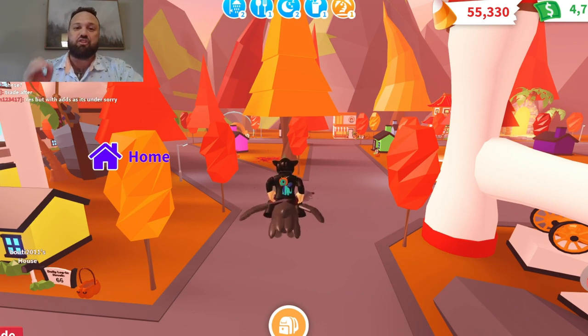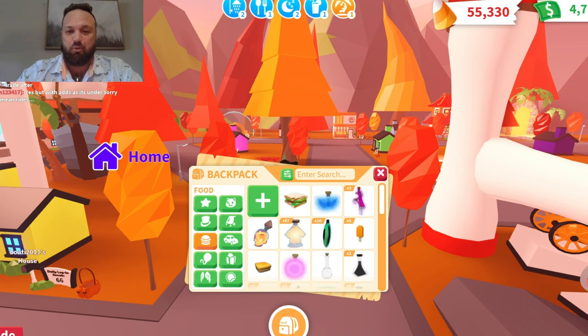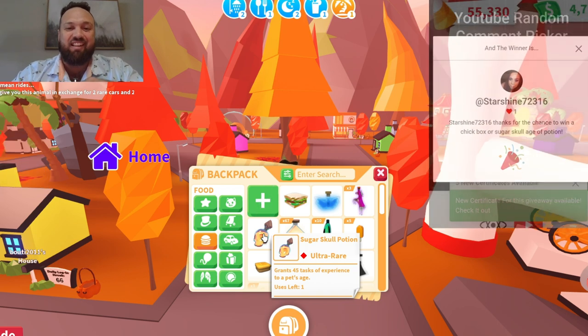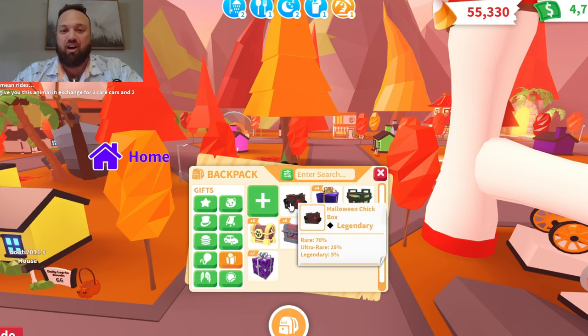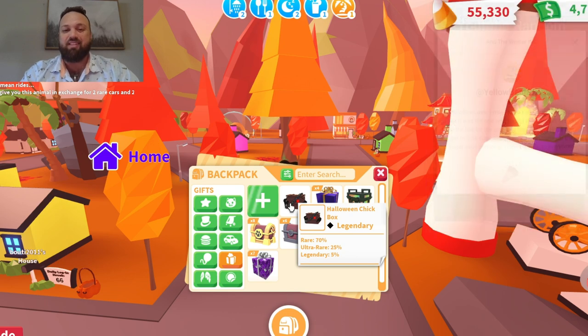Now for the giveaway winners from my last video. The winner of the sugar skull age-up potion — which helps you age up your pet by 45 needs — is Star Shine. Congratulations, Star Shine! And the winner of the Halloween chick box is Yellow Bear Plays. Congratulations, Yellow Bear!